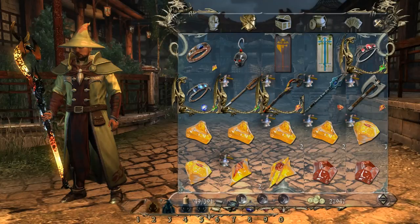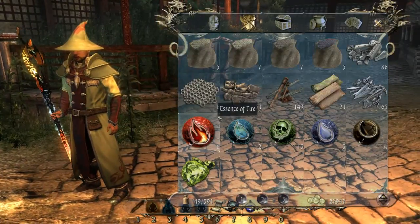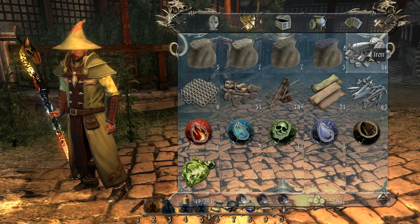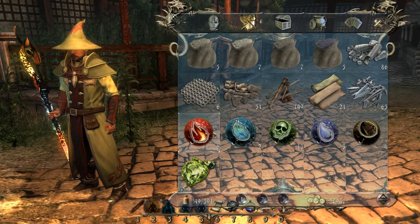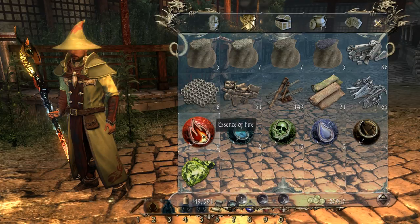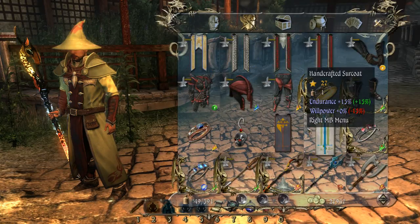You get those materials by dismantling. When you pick swords up in battle, if you don't need them and you've got enough money, don't sell them — dismantle them. They will then go into your inventory. You can see chainmail, leather, steel — that's where dismantled item materials go. And if you've got something like a staff, it will usually come with an essence, like a fire essence for a fire staff, water for a water staff.